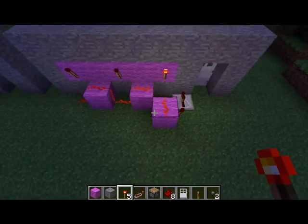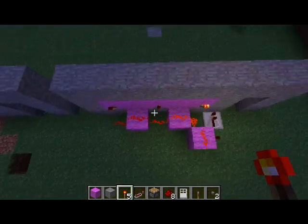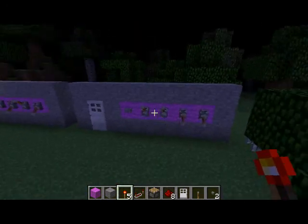Now this is the whole setup behind the door. What you have is: if the lever is down, you put a torch there, and if the lever is up, you put a block. So let's just set that up over here on our little shell we have.